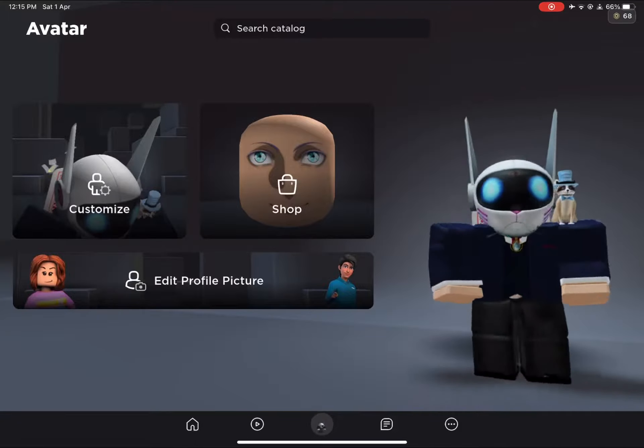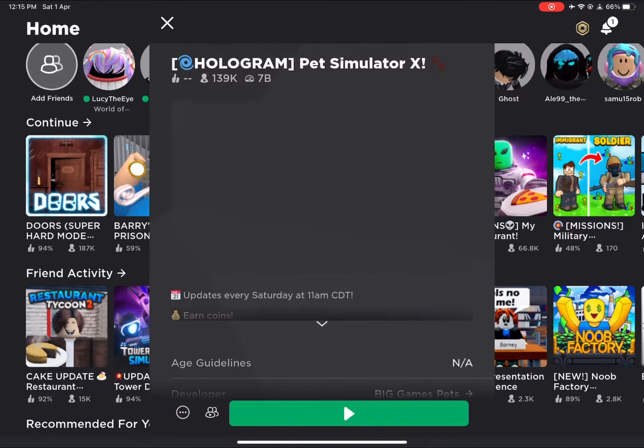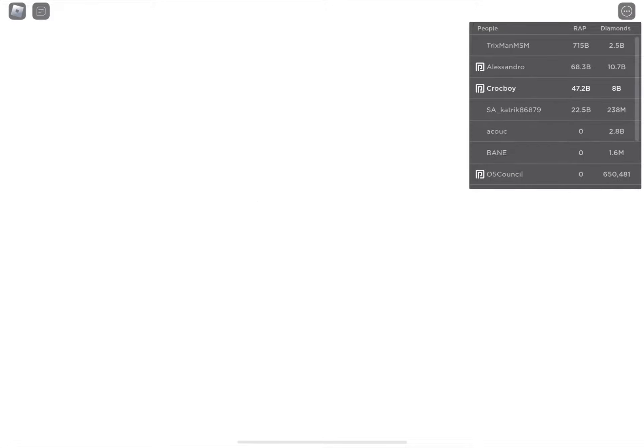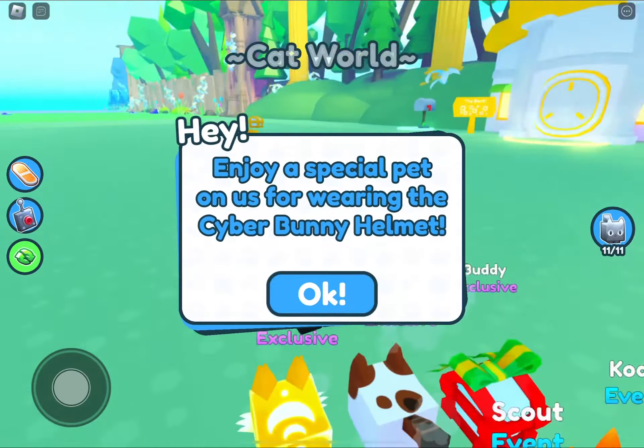Hello guys, welcome back to another video. Today I'll be getting the new pet in Pet Simulator X. I'm just voicing over the video because I didn't put the mic — I honestly wanted to do text but then changed my mind. I bought the cyber bunny helmet for 40 Robux, then I joined the game. I always skip the loading because it takes forever to load.